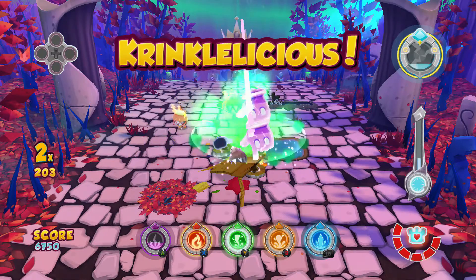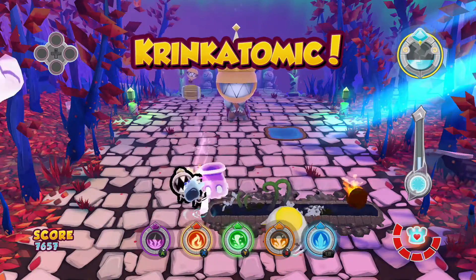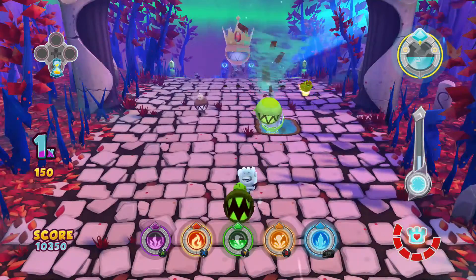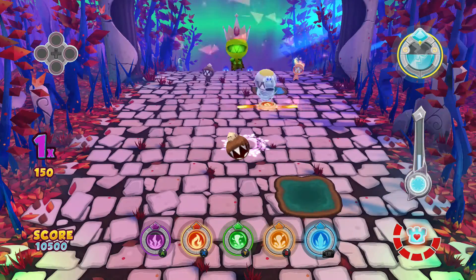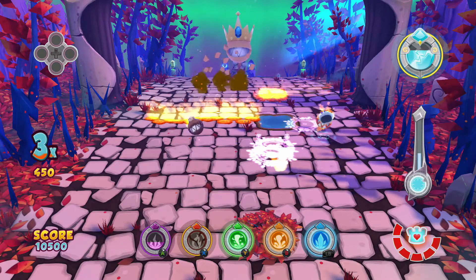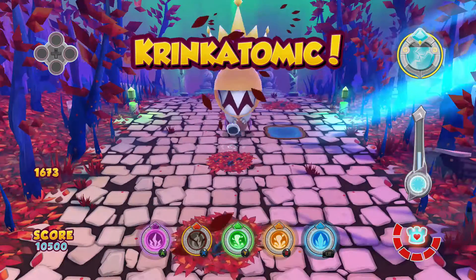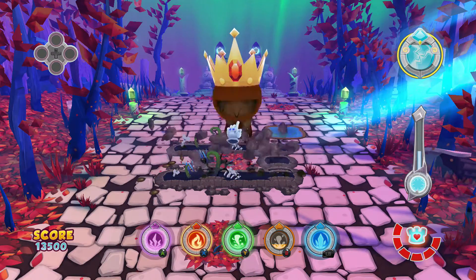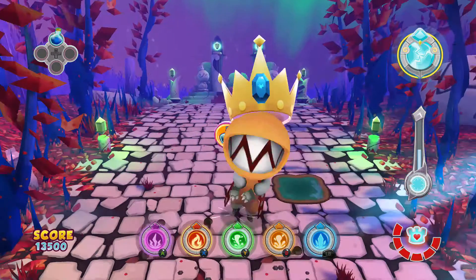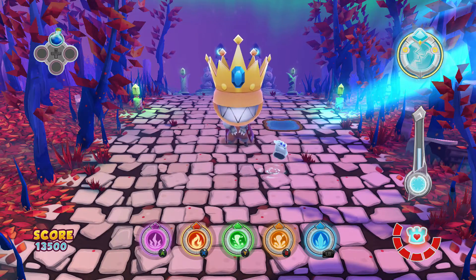Just keep at it — you see me barely attacking the king at all because this fight is not about fighting the king. Whenever you get items just use them if you feel like you're in some sort of danger. Anything that comes down that does damage you, you want to negate it by creating your own mud right in front of it. I just got an infinite magic potion right there.